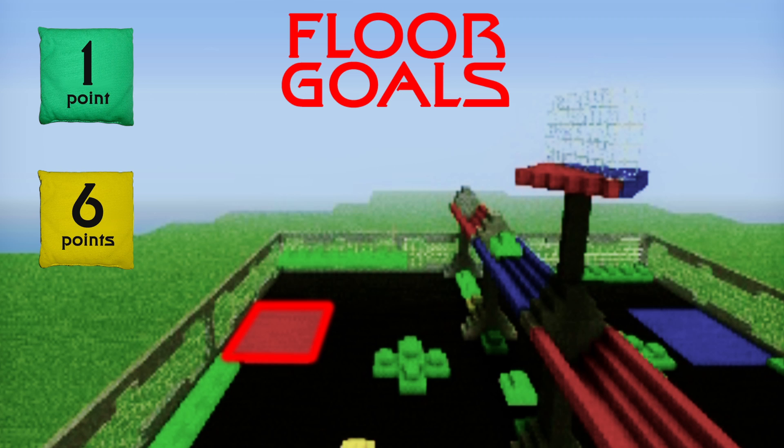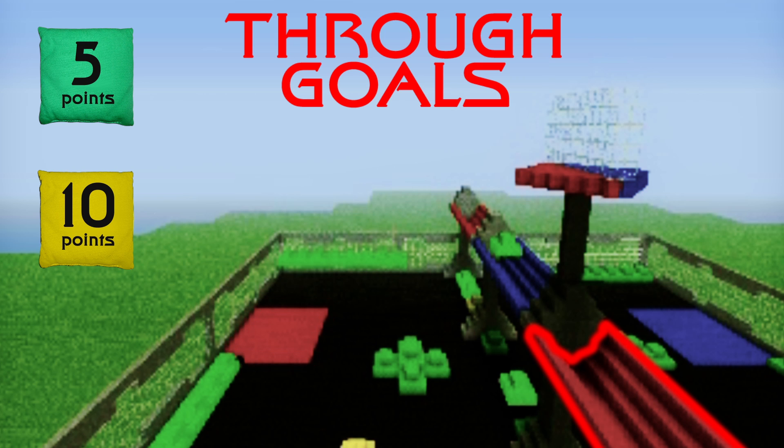Sur les Floor Goals, un sac rapporte 1 point et un sac bonus rapporte 6 points. Sur les Through Goals, un sac rapporte 5 points et un sac bonus rapporte 10 points.